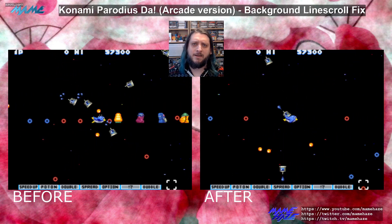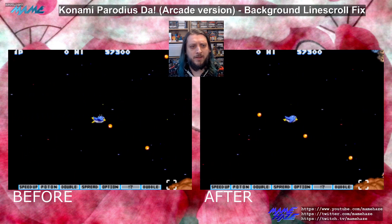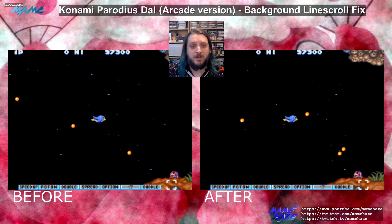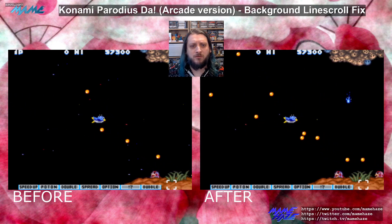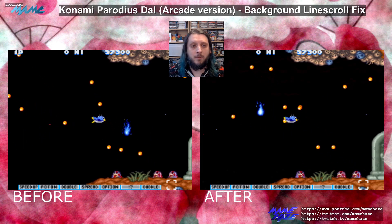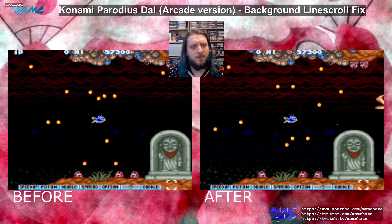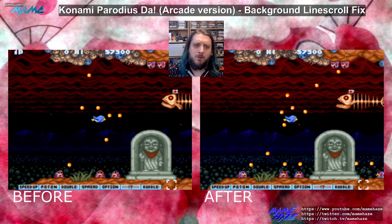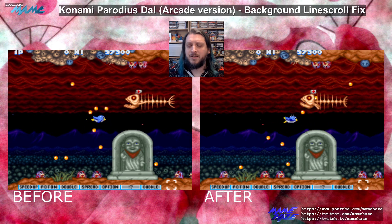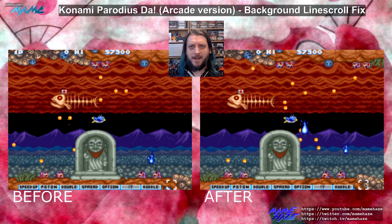Ordinarily, a missing effect like this would point to an unemulated tilemap roz scroll feature. However, the K052109 tilemap emulation in MAME fully supports roz scroll, but the game was not populating the RAM tables to use it. The other option — one employed by less capable hardware or hardware with no tilemaps, such as the Neo Geo — would be a raster interrupt, having the CPU change scroll registers mid-frame. That also wasn't the case here.